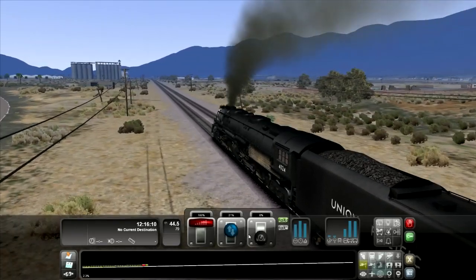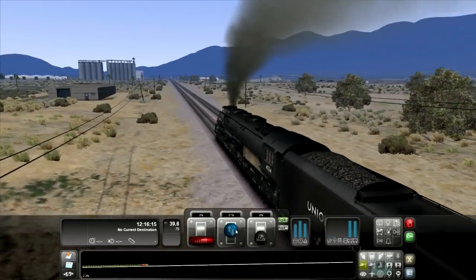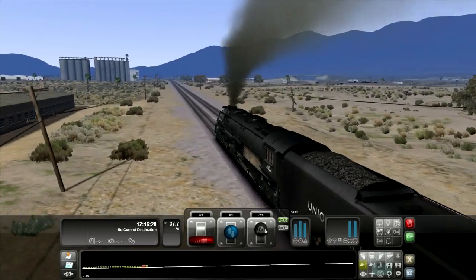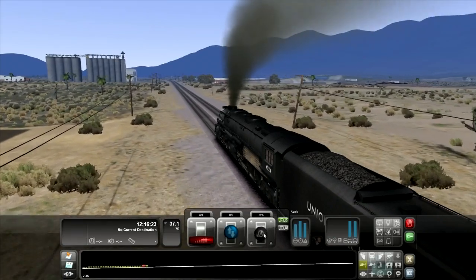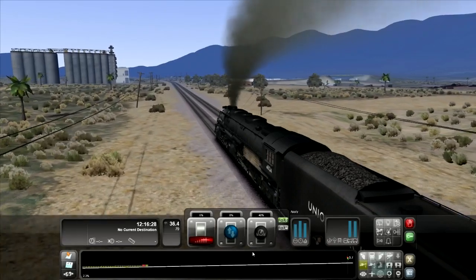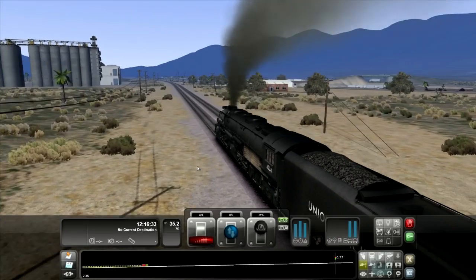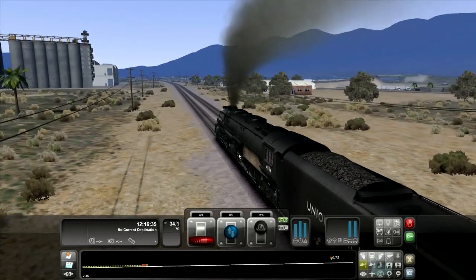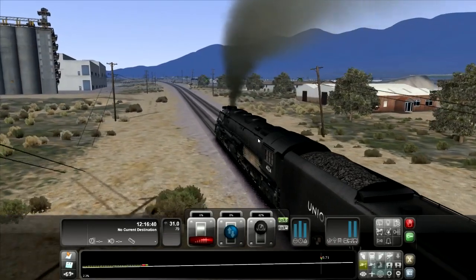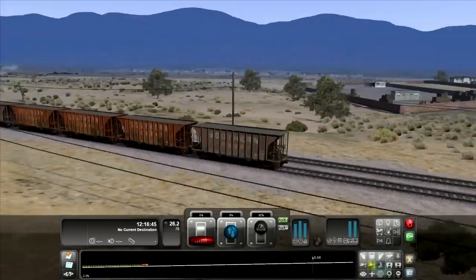When you want to stop, bring the regulator all the way down obviously. This reverser — it doesn't really matter where you put it, maybe 0%. Then just slowly apply the brakes — hit them on real quick and then take them off. Just in case you want to stop at a station or something like that, you've got to give yourself enough headroom so you don't overshoot the station. Reversing seems to take more time than going forward a little bit. And now we're stopping fairly quickly.